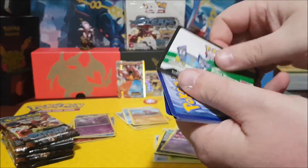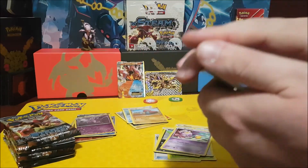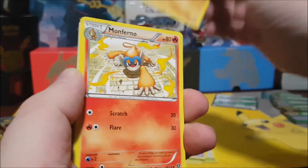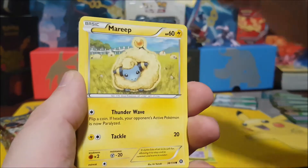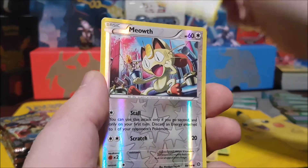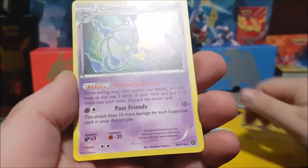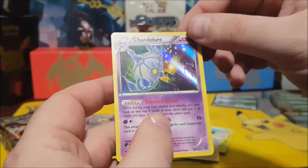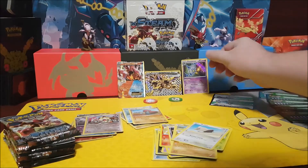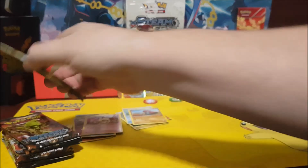White card again. Nidorino, Anorith, Monferno, Litwick, Mareep, Croagunk, Tangela, Rufflet, a Reverse Holo Meowth, and a Holo Chandelure - sweet! Finally a holo on this side. We're about halfway through.